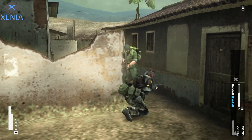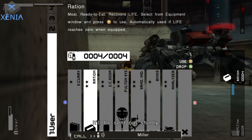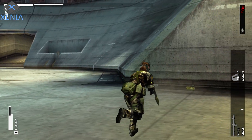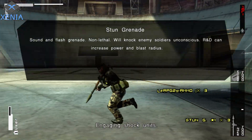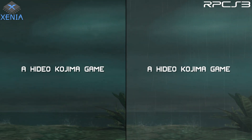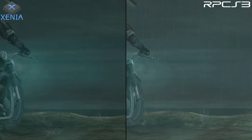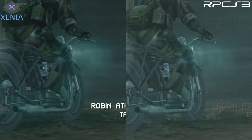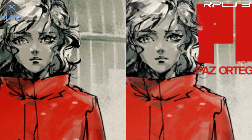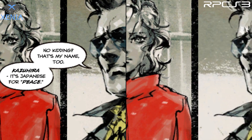Not everything is perfect though, as there are a few issues with this version. The first issue is that while Xenia does support increasing the internal resolution, it affects performance a lot and some graphical effects might not work correctly — for example, the rain effect in this cutscene. Also, when the game drops frames, the input gets very laggy. Another issue is that cutscenes play a little faster than they should and the audio goes out of sync after some time.